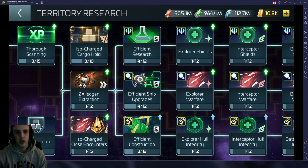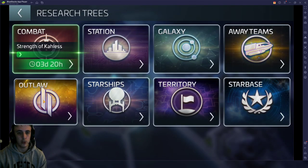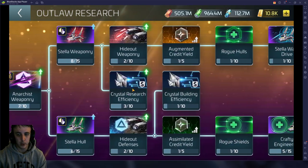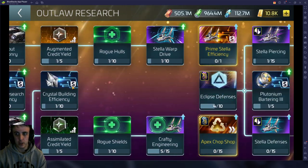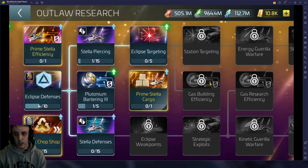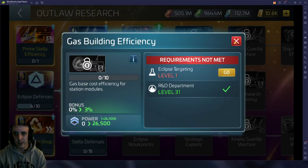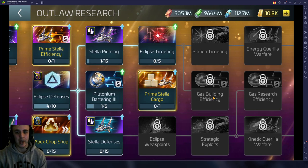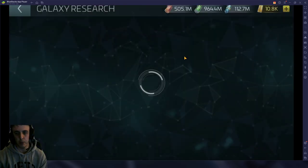These researches do not require crystal, gas, or ore to make your researches cheaper — unlike the ones in the other trees, the galaxy tree and the outlaw tree, where you're spending ore to make your ore cheaper for future researches or buildings. These boost your research costs without using ore, so you want to get these done first, and the ones in the territory tree as well. Lowering those costs so that when you do come over to the outlaw tree and start doing crystal researches, this will cost less gas and make your other things cheaper from there.